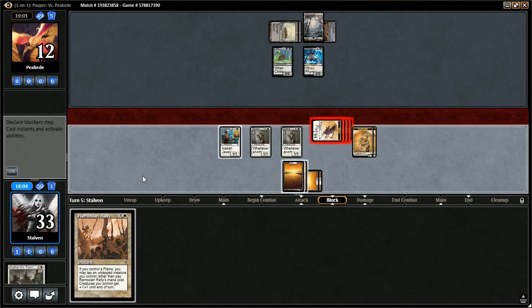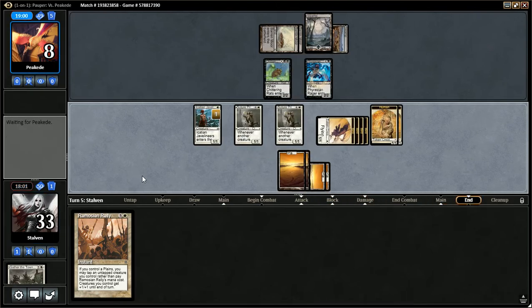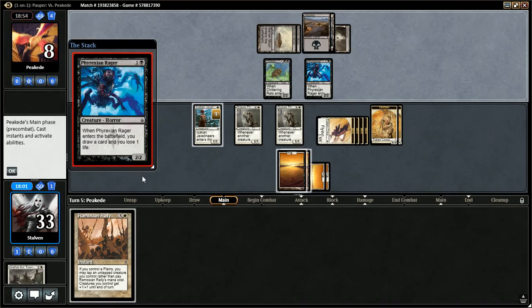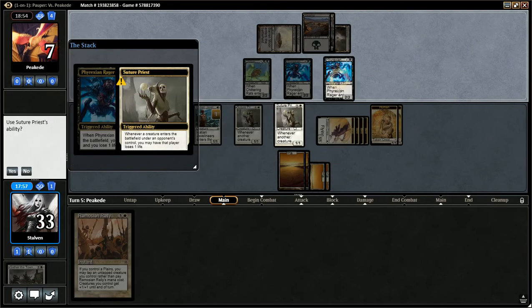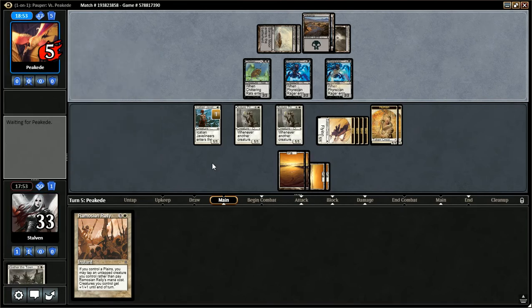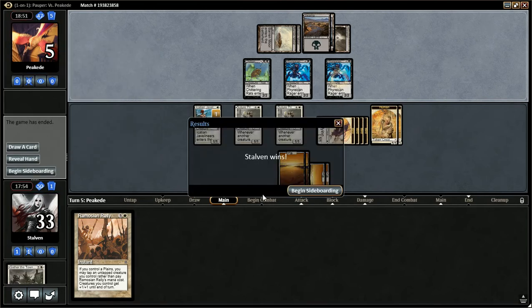We have Ramosian Rally up, ready for Shrivel. Hopefully I don't have to reveal that I have that in my deck. He's at eight. Another Phyrexian Rager — takes one off the Priest, two off the Priest actually, draws a card, takes another life. He's down to five and scoops it up.